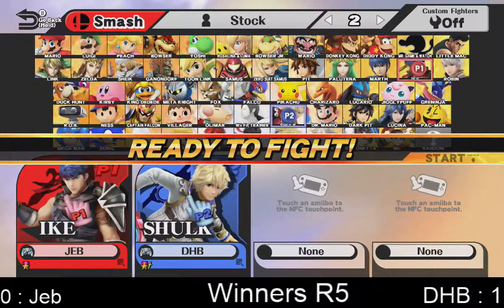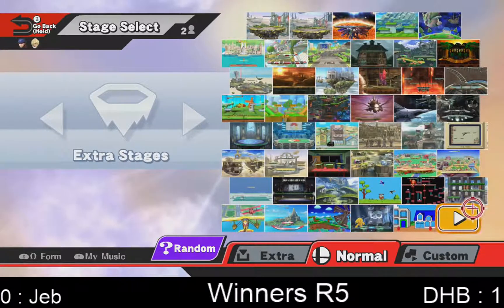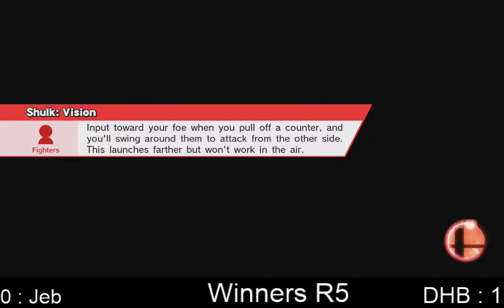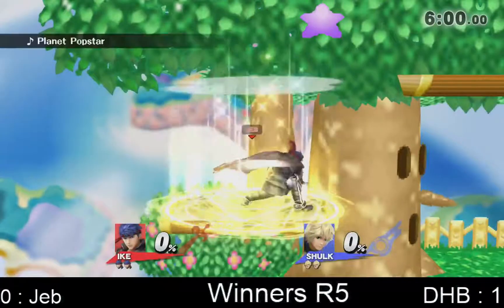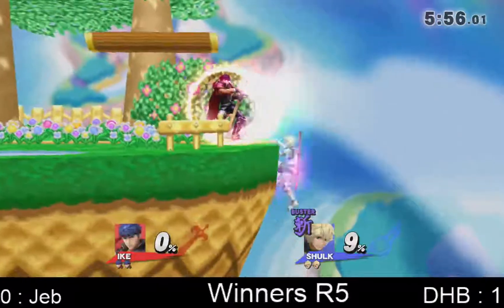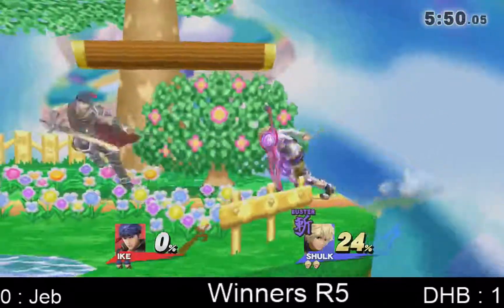Already getting into round 2. Jeb opting to stay with the Ike — I think this might be a smart move because it's not close to the last game. It was an excellently close game, and he definitely has a shot with this character.